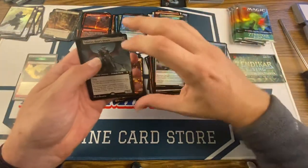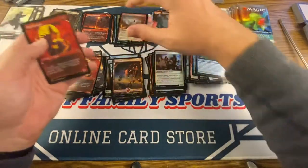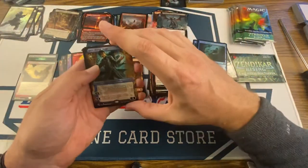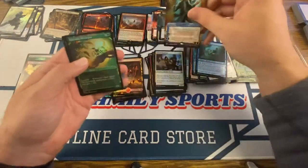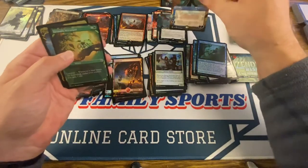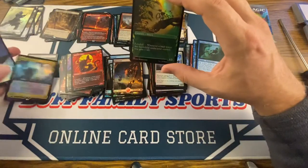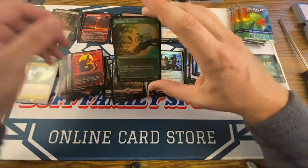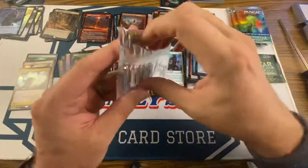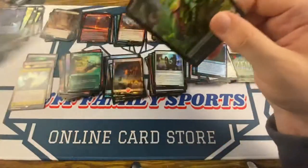Torborax. Nahiri's Lithoforming. There's a Jace Mirror Mage — and that's the Mythic Borderless right there. And there's a Cavern of Souls — Mythic Expedition Land. Foily goodness there. That's what I wanted to see. Nice box.